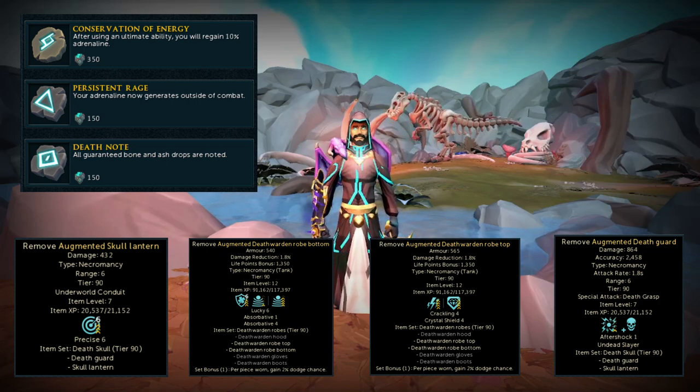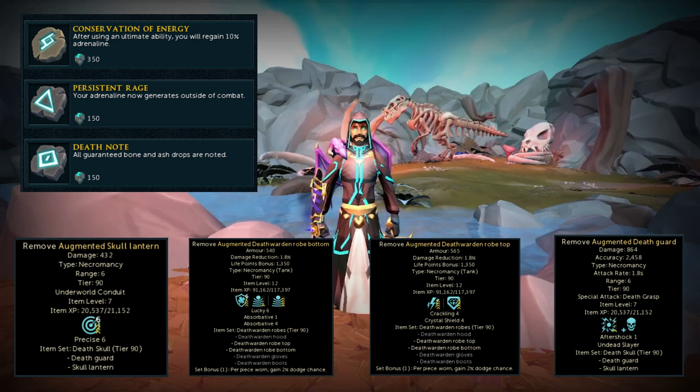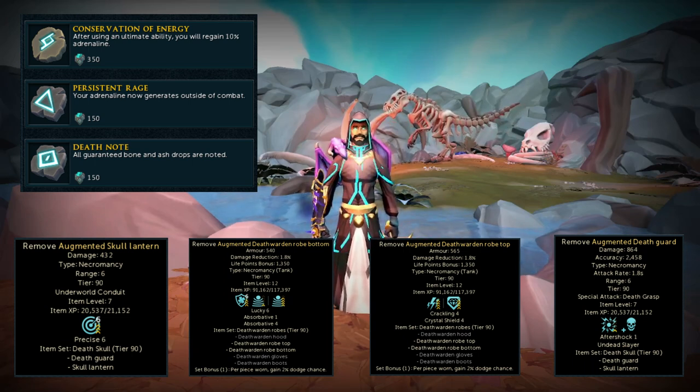For Relic Powers, I have Conservation of Energy, Persistent Rage, and Death Note. Conservation of Energy isn't mandatory — you can put Death Ward or Berserker's Fury there instead; it just helps hold an extra 10% Adrenaline from your Death Skulls at the start. Persistent Rage is mandatory — in between fights you want to regain all your Adrenaline before the next fight starts. Death Note is optional but saves money on Magic Notepaper since it notes Dinosaur Bones on drop, though it does not note the Damaged Dinosaur Bones, which is why we still bring Magic Notepaper.